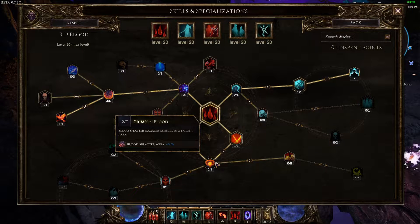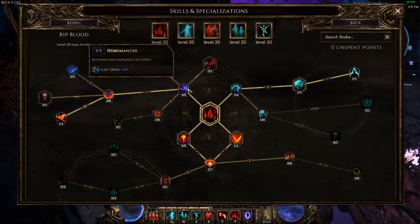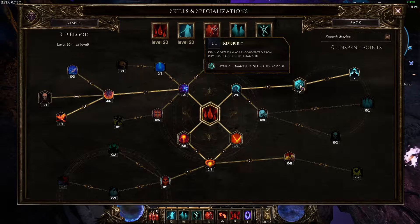We're also going to pick up two points in Crimson Flood — that gives us 50% more area, allowing it to hit more enemies. Then three points in Hemomancer. That's really all we're going to do for actual damage. From there, take two points in Arcane Absorption, which gives global increased spell damage — it does very little for us, but it allows us to pick up Rip Spirit.